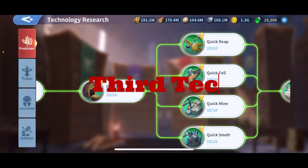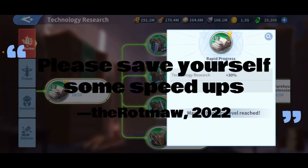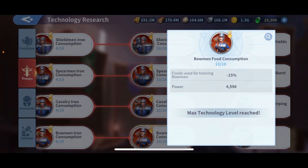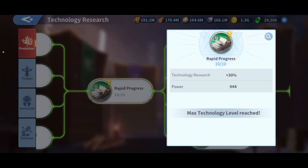Number three: Rapid Progress — technology research at 30% again. This is the technology side, similar to the building speed I explained before. You really need to have this maxed. These technologies in the tree are easy to max — you can measure how long it takes based on power. For 9,944 power, finishing 4,598 took me about 12 days and I have max technology speed on progress. You really need this at 10 because otherwise you're wasting resources and time.